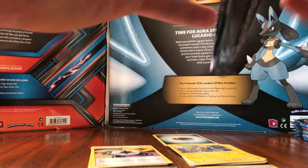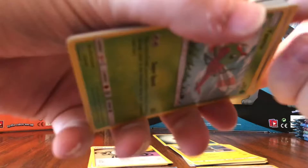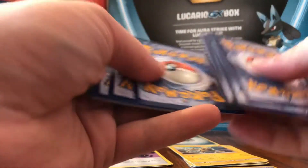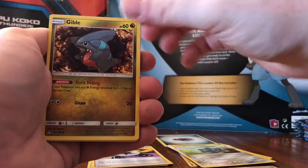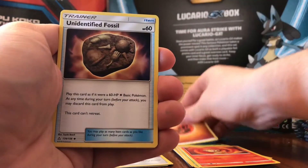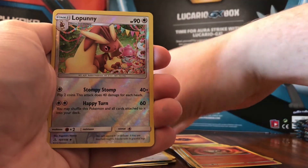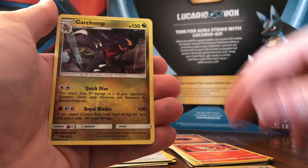On to the next pack — Dawn Wings Necrozma on the cover. We got Yanma, Bronzor, Gible, Roselia, Chimchar, Energy, Unidentified Fossil, Honchkrow, Lopunny. The reverse rare is a Lopunny, and the rare is a Garchomp non-holo. So we got a Garchomp non-holo.